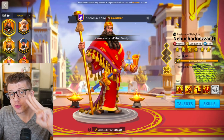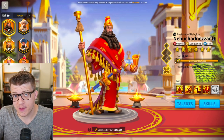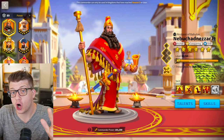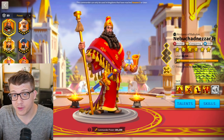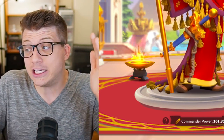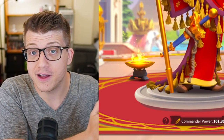In Rise of Kingdoms, if you bring three skills to max on any given commander, it costs 380 legendary commander sculptures. But if you want to get that last skill to max at five, it's going to cost an additional 310 legendary commander sculptures. So to expertise a commander from 5551, it costs almost as much as getting another entire commander to 5551.